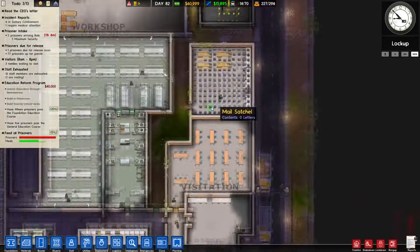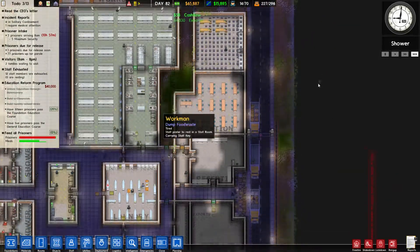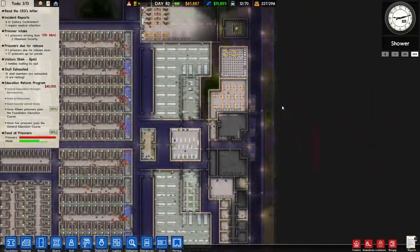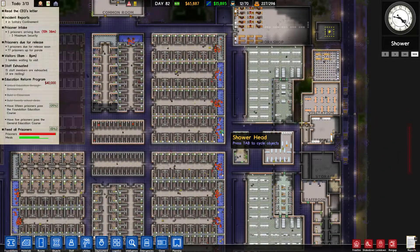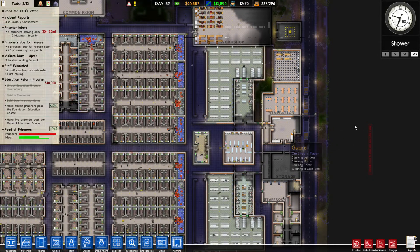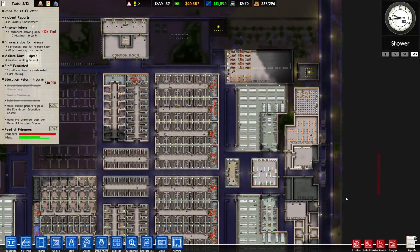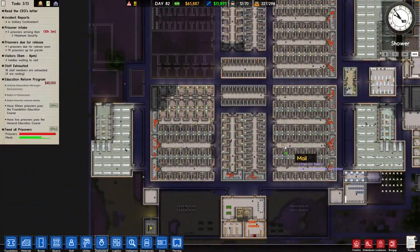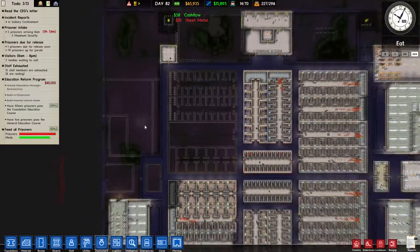Off camera I was figuring out the mail room, zoning it in and out. I don't know if it will help — I really don't know, maybe. I can see that the mail satchels are actually a bit fewer over here, so I can only hope for the best. If not, well, we are kind of screwed.